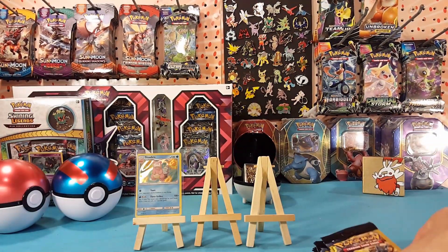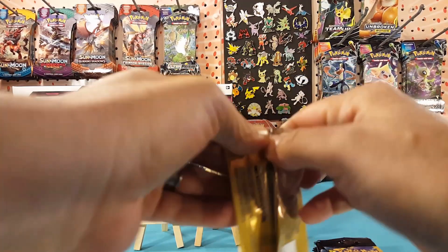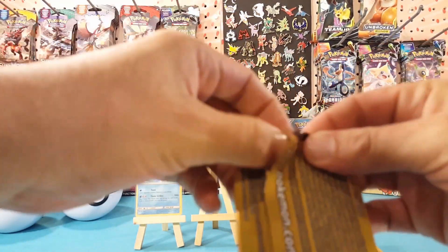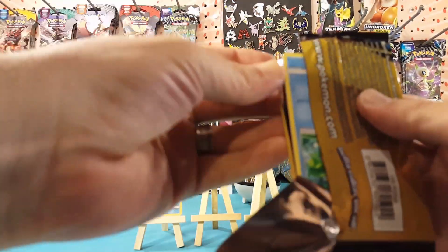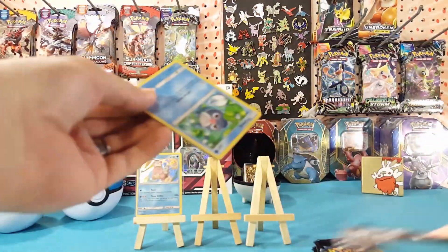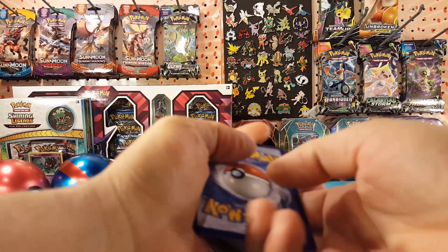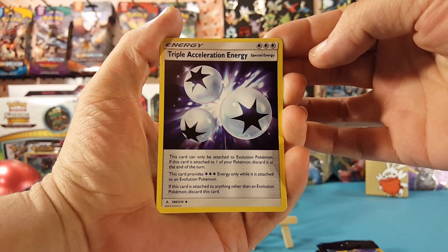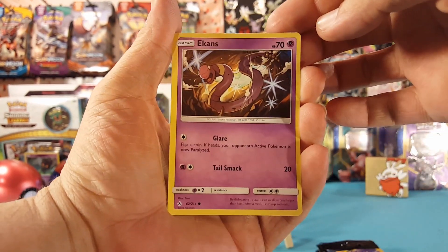Alright, next pack — let's see if the luck will continue or if the first pack of 15 was the lucky pack. Hopefully there's more. We have a Triple Acceleration Energy, Poliwag, and an Atkins.